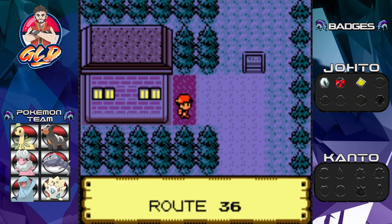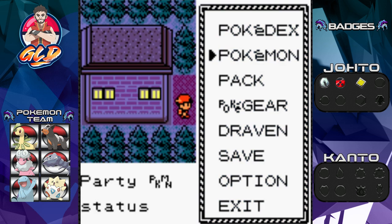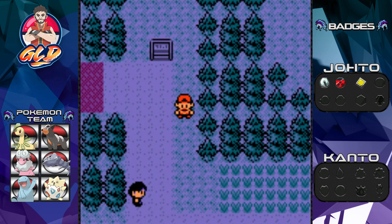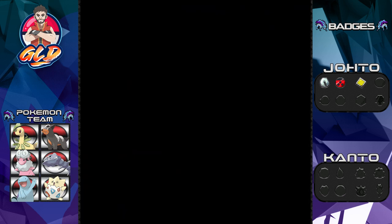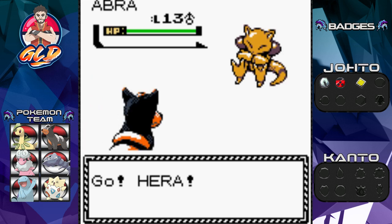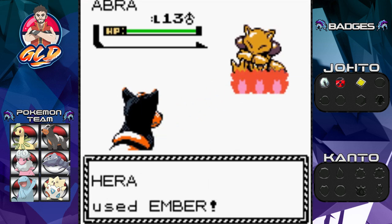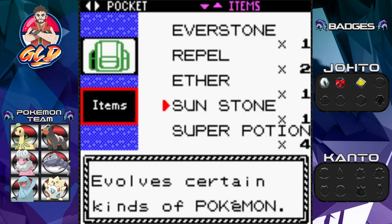We're going to be battling some trainers. Let's switch and put Hera at the top at level five. There's an Apricorn tree — oh, it's an Iceberg Berry, never mind. Let's go right ahead and battle some trainers. Here we go — taking on Psychic Mark. He's going to be coming out with an Abra. This guy only has Flash so we have a chance to beat it.